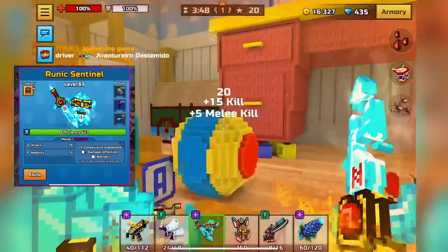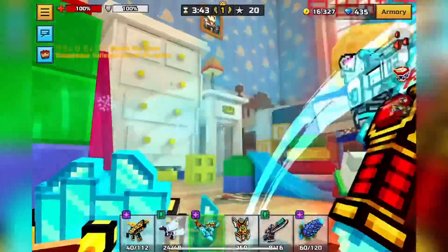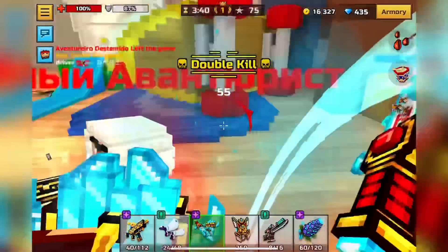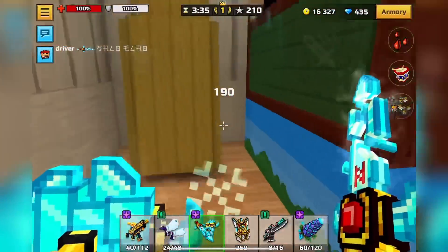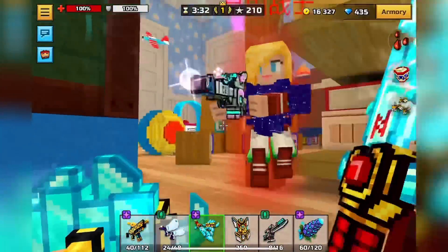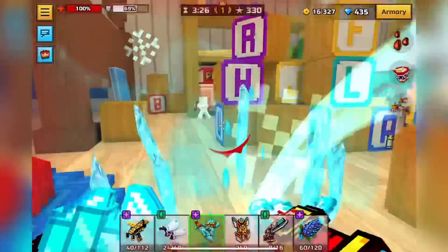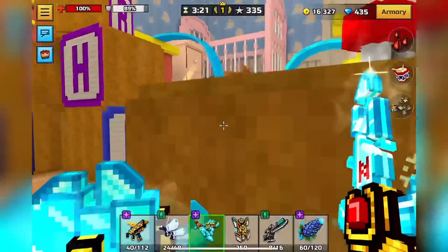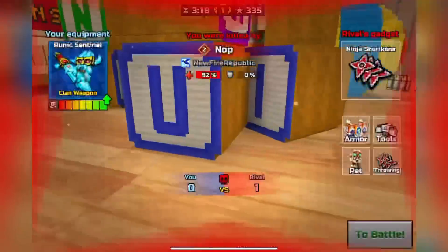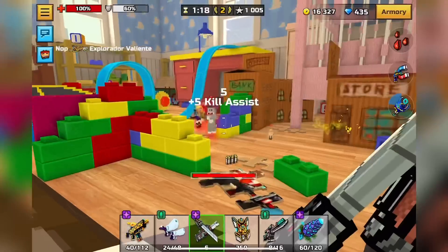Next up is Runic Sentinel, another extremely good well-rounded melee weapon. It has 75 mobility, which is still better than a lot of 65 mobility weapons. It has consecutive explosions which makes it decent to hit shots with, and it also regenerates health and armor automatically — 8 health and either 12 or 4 armor, for a total of 12 HP. If you like passive regeneration this is a really good weapon, and it's just very well-rounded in every category.